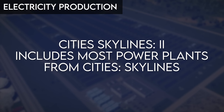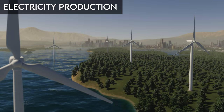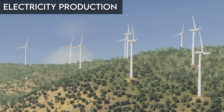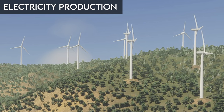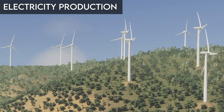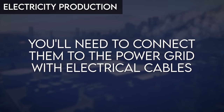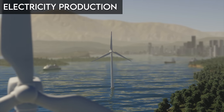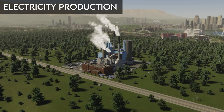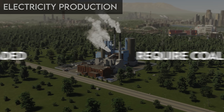Cities Skylines 2 contains almost all the power plants from Cities Skylines and a few extras. Wind turbines are the cheapest renewable energy source to build, with variable low electricity output based on anticipated wind where the turbine is placed. They do not require roadway access but can transmit power directly into the grid if placed along a roadway. If placed in the water or away from a road, electrical cables will be needed to connect them. This confirms these plants can be placed in the water, making them a replacement for the advanced wind turbine from Cities Skylines.